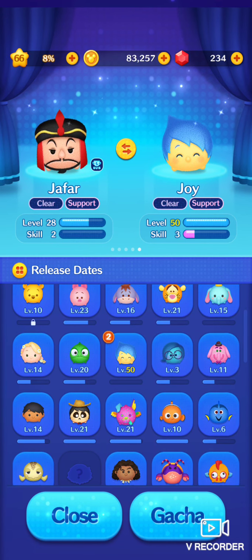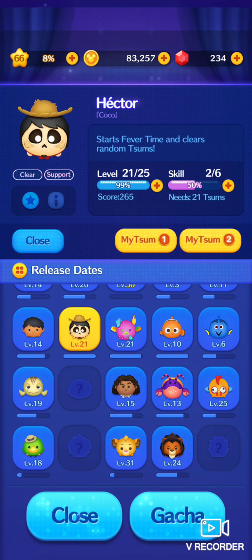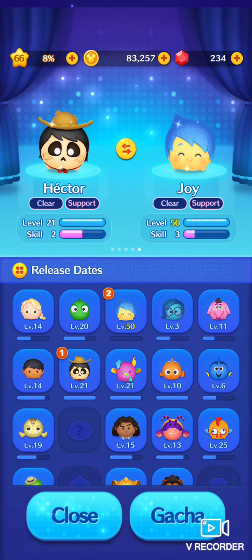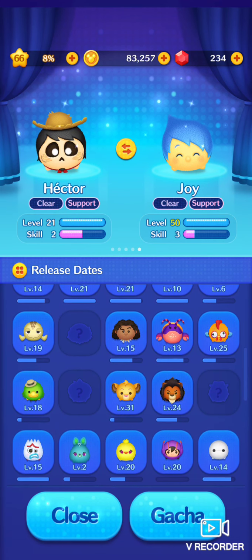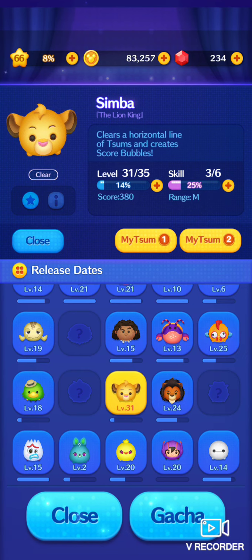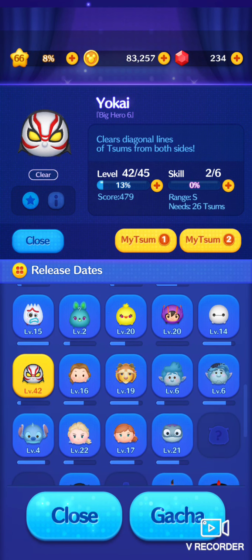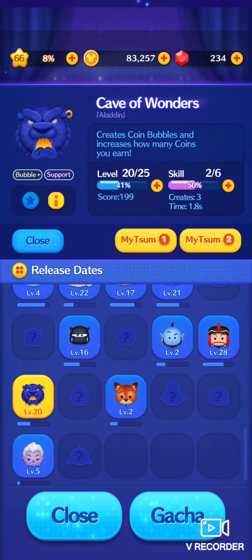I'm going to explain some of the Tsums that I feel would be good for the missions. For fever time, a lot of them generally work, but Hector is definitely the one that helped me out because he specifically starts fever time, makes a coin bubble, and gives you extra coins. For making regular bubbles, Heihei is really good — he makes about 3. Simba is really good at making bubbles as well, specifically score bubbles. Yoakai makes about 2, and Cave of Wonders makes specifically coin bubbles, so that's very helpful.